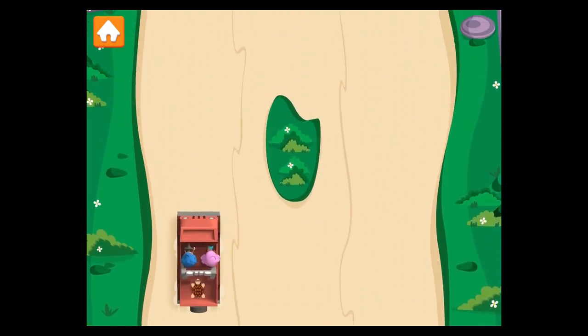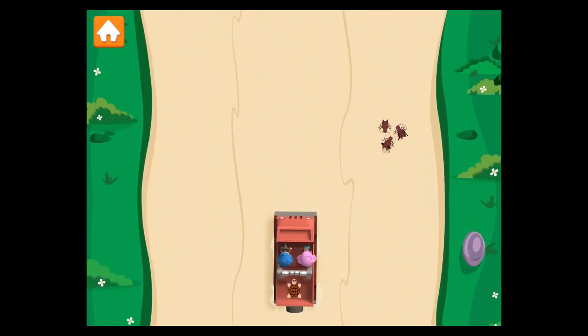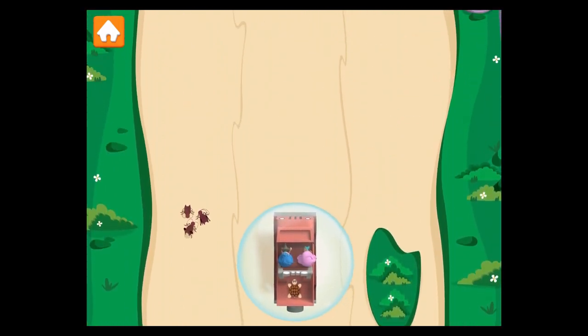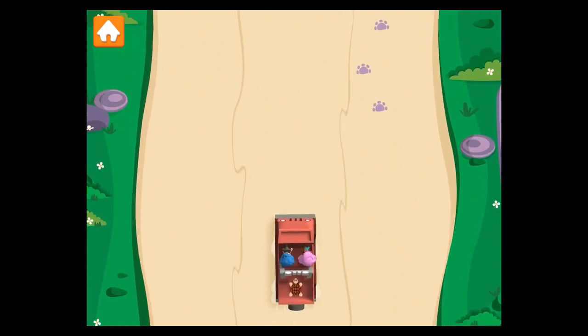Now we need to swipe the car left and right. Let's go! Crickets! Watch out! Swipe to flick them out of the way. Bubble boost! Swim-sational! We're on the move! Animal tracks up ahead! Let's follow them!